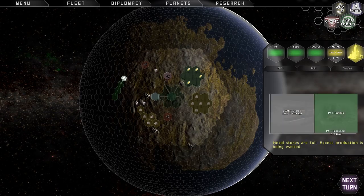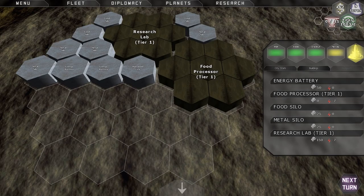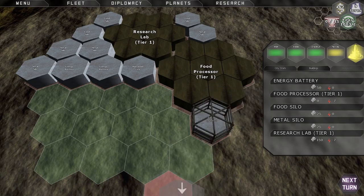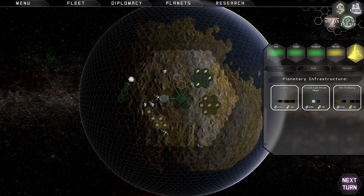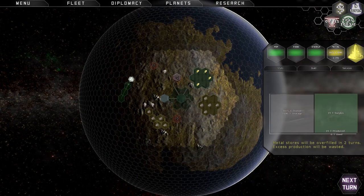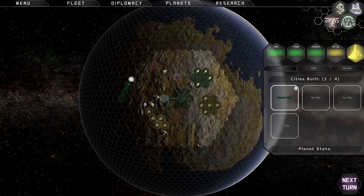My metal is all full — I've stored as much as I can, but I don't want to waste all that. So I'm going to go to my city, go to buildings, choose metal silo, and build another metal silo right here. It'll store up to another 250 tons of metal. It will take four turns to build, and then I'll be able to store this surplus metal that I'm not using. That's about all I really need to take care of at the moment, so I'm going to end this episode right here. I really want to thank you for joining me. I look forward to doing a good long series on Predestination, so come back for episode two. This is Troy Kostasek for ExploreMinate.com — it's been good having you.